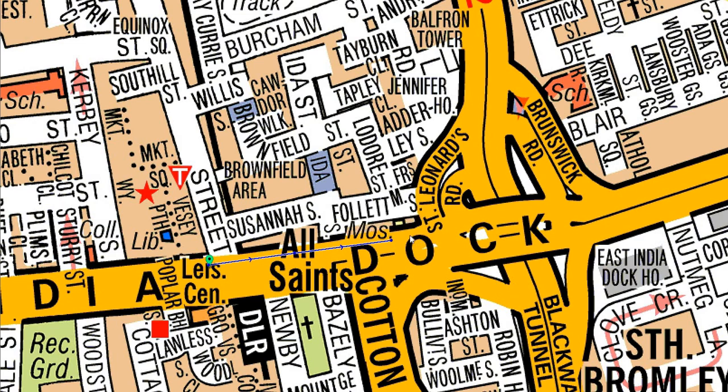So I'm going to show you the correct way. We carry on here, then turn left, and from here you can enter the Blackwall Tunnel. You can see the sign here saying 'tunnel approach' — this is the best way to enter the Blackwall Tunnel.